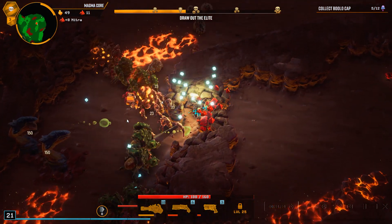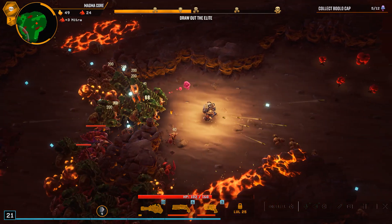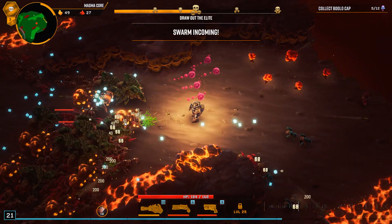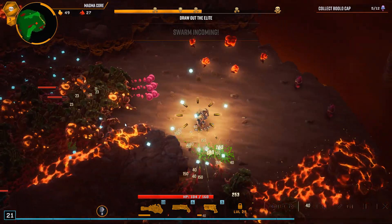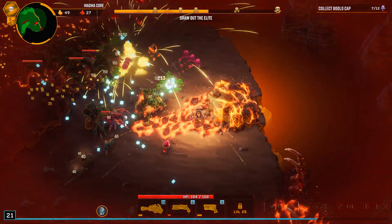Sometimes they're impossible to dodge and you just take unfair damage. A lead storm — prepare to fight for your life, a big swarm is approaching. I feel like this magma core place is more difficult. Kind of got to run over here — that hurt real bad. Can't even get all that nice XP over there.